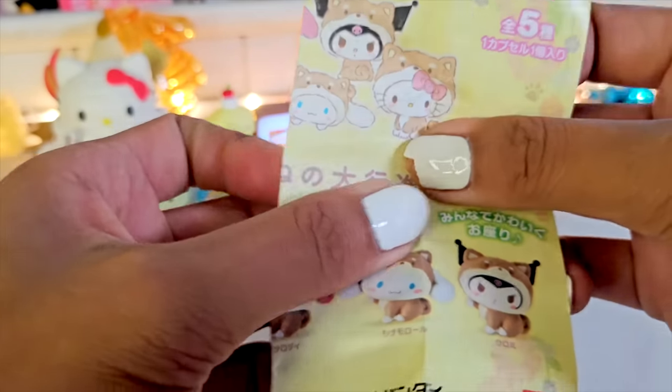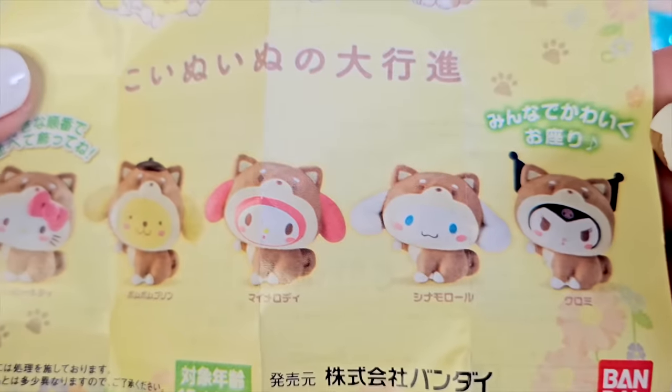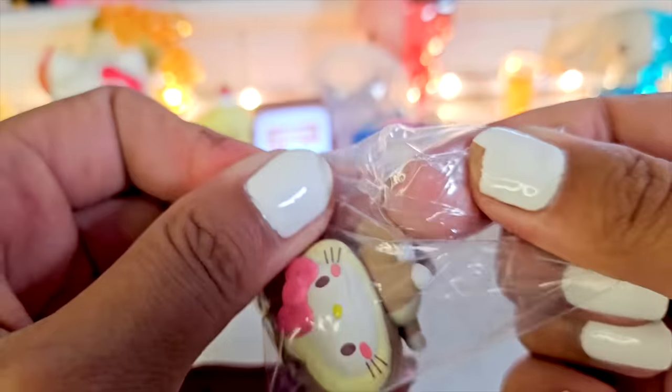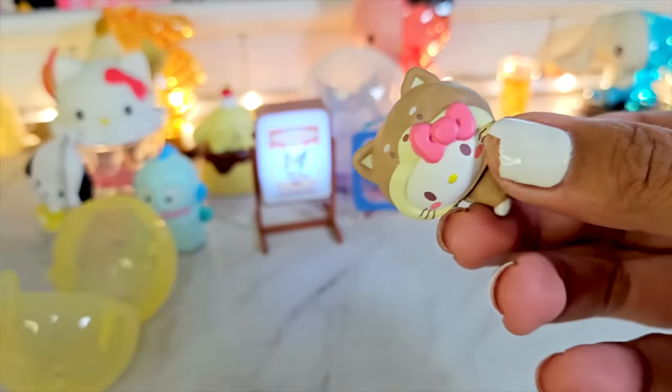All the shaved ice characters! I got Kuromi. If Kuromi was a shaved ice, what flavor do you think she'd be? I think she'd be like a taro shaved ice because she's purple! It's very realistic — the texture on the shaved ice almost looks like snow ice. It says 'cup with toppings, whipped cream, sprinkles.' Kuromi, you look so delicious right now! I really love Sanrio food items. I love how these feel — almost rubbery, like an eraser that's been left out too long and gotten kind of hard.